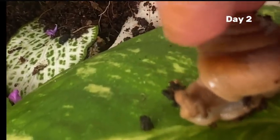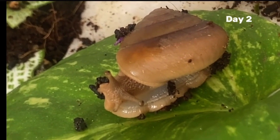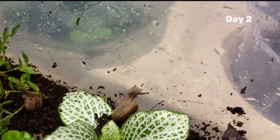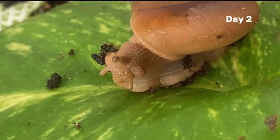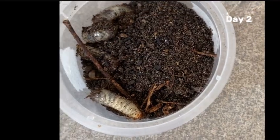Alongside isopods, I introduced garden snails. They play an important role in shredding and transforming organic substances. They combine their slime with particles from the ground and improve the structure of the soil. I also added beetle grubs to feed on organic matter found in the soil.